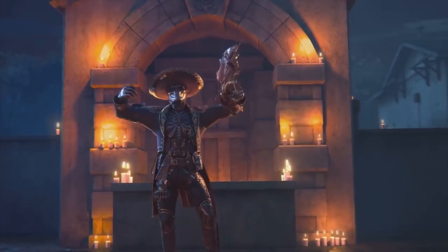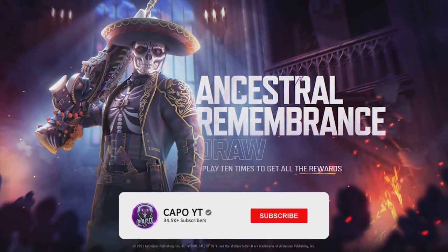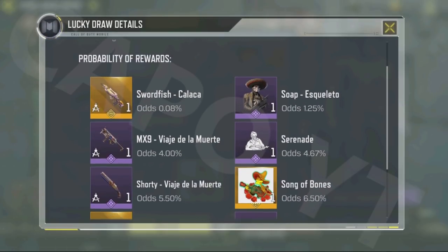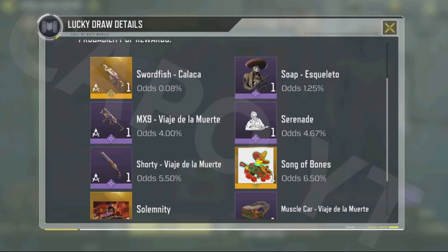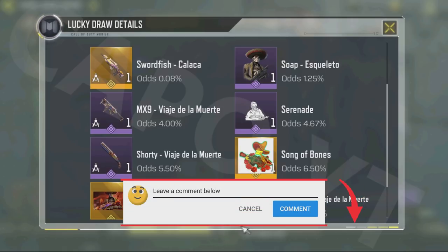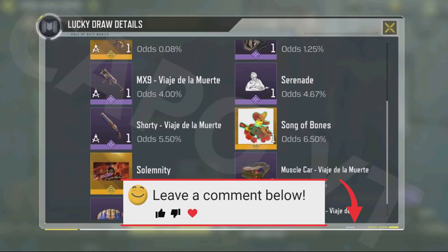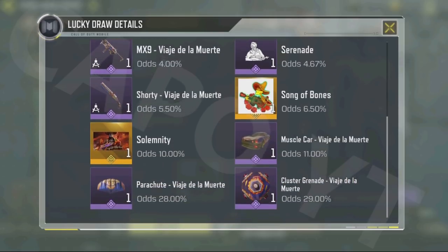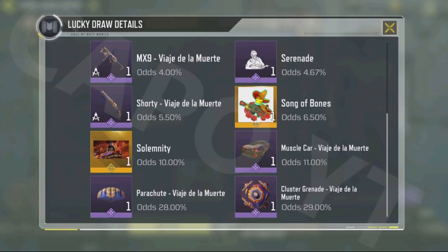The first thing I'm going to tell you are the odds of this lucky draw for the very first spin. The Swordfish Kalakai has odds of 0.08%, the Skeletal skin has 1.25%, the MX9 has 4%, the emote has 4.67%, the Shorty has 5.5%, the Spray Song of Bones has 6.5%, the Calling Card has 10%, and the Muscle Car has 11% — which is very high for an epic car skin. Finally, the parachute and cluster grenade have 28% and 29% odds, making them the most common items in this lucky draw.